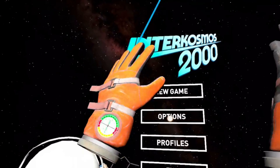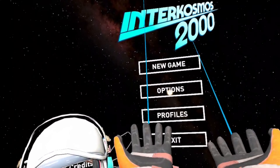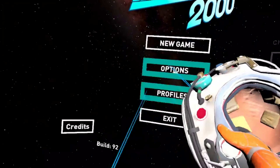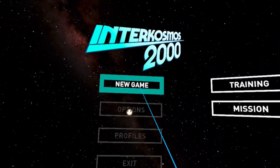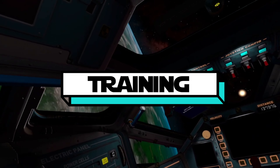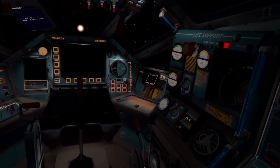Hello, I am the Welsh Gamer and today we're checking out Intercosmosis 2000. We are in space. A version of this game came out on PC a couple of years ago. Now it's come directly onto Quest and they've changed a couple of things. So we're going to jump in, see if we can fly some sort of space shuttle and see if we don't crash. This is a sat-down experience — get a comfortable chair.